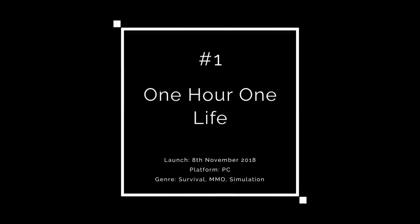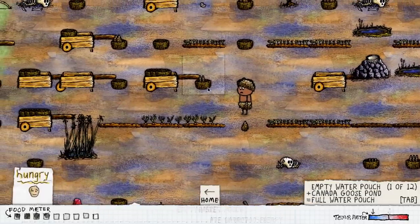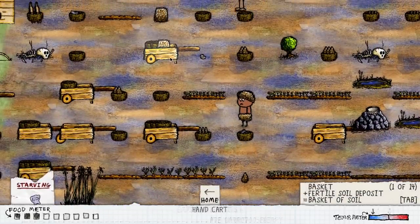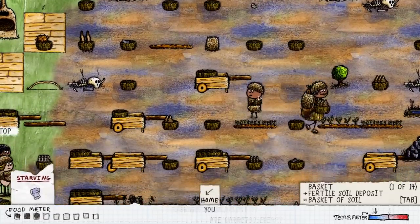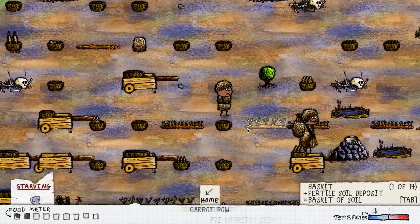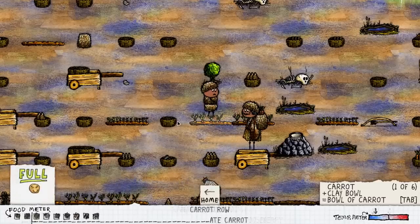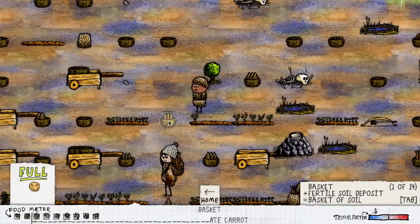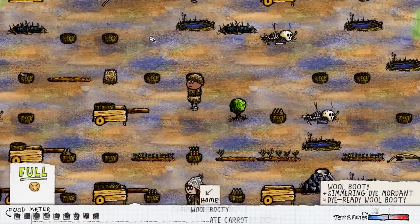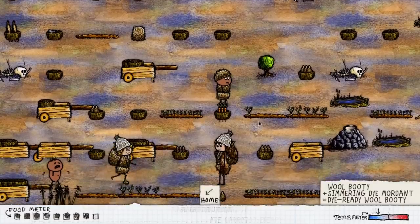Our number one indie game hidden gem for January comes in the form of an online persistent survival sandbox cooperative multiplayer. One Hour One Life from developer Jason Roja begins with you as a baby — you're unable to talk or move — where every minute that passes in the game equates to a year in your character's life. Unless another player, usually an adult female character, notices the little you and gives you food and warmth, you're killed off fairly quickly.